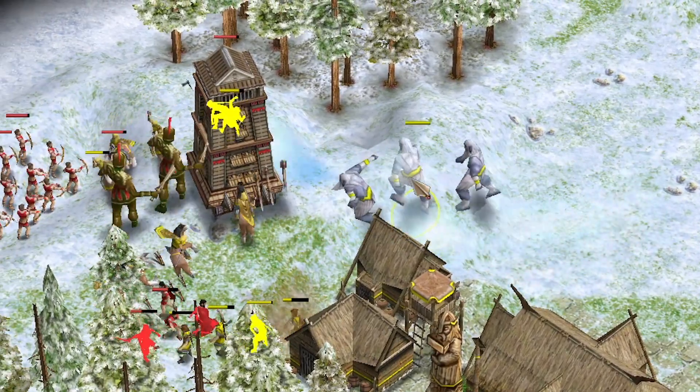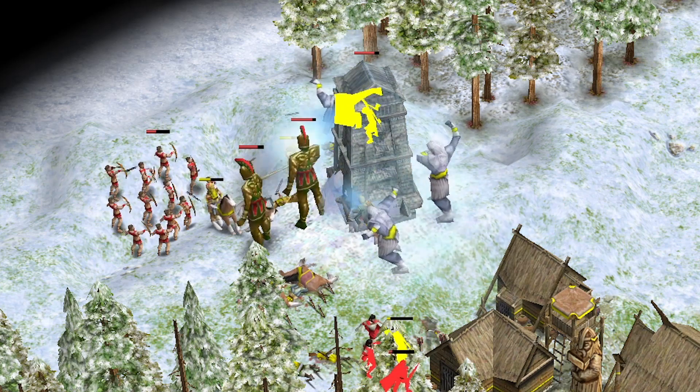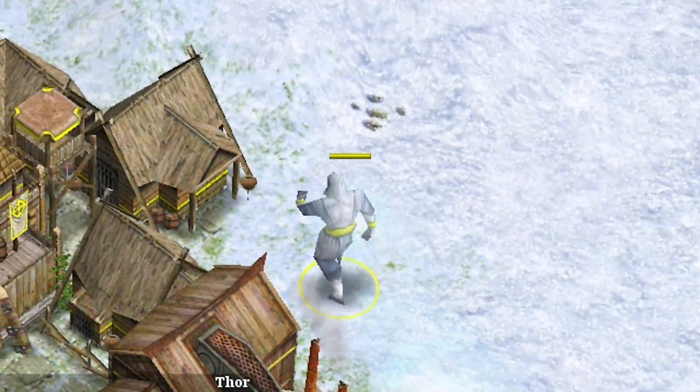Frost Giants are just OP. Frost Giants are easily the best heroic age myth unit in the game. The best use is to counter any big unit from your opponent. If you have the same amount of Frost Giants as they do big units, then you just straight up win the fight.